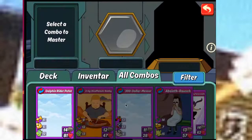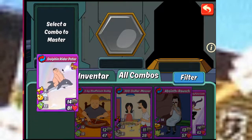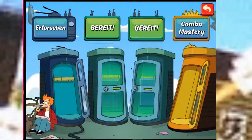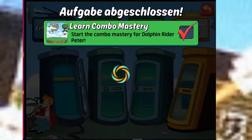So, the Combo Mastery — and here he is, Dolphin Rider Peter. Just drag him into the slot and then click on the middle green button and then it will be researched.